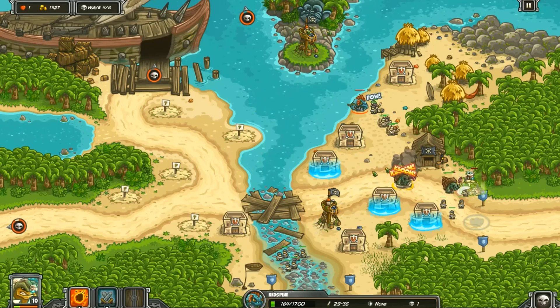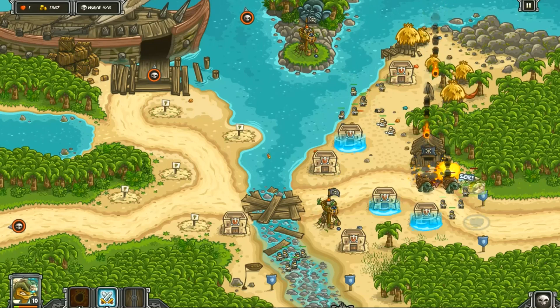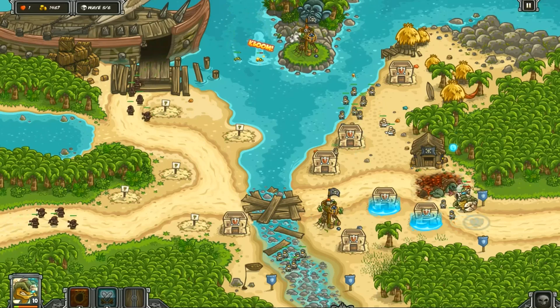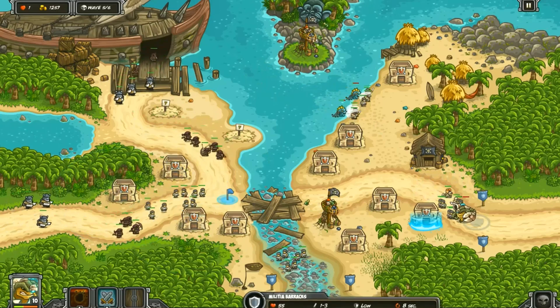Let that black surge come over here — I gotta get rid of that black surge. Now I gotta start setting up these barracks because of all the desert archers and immortals out here.